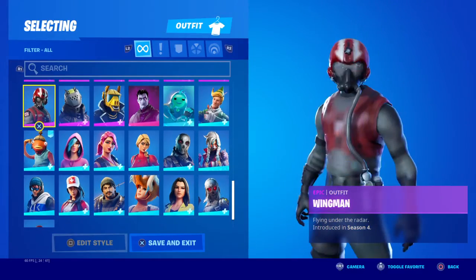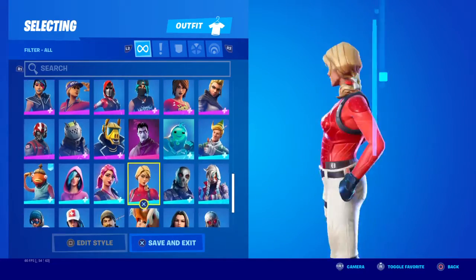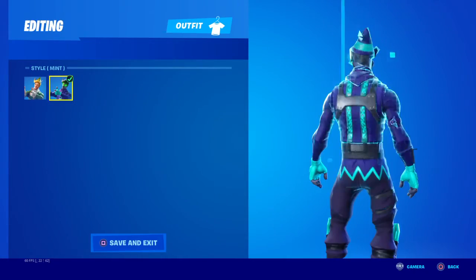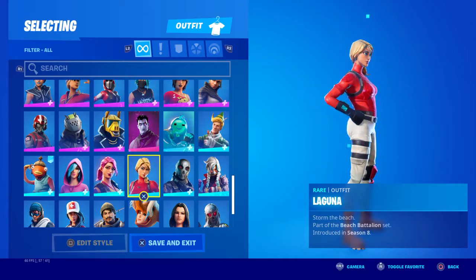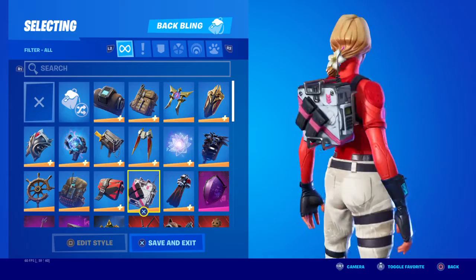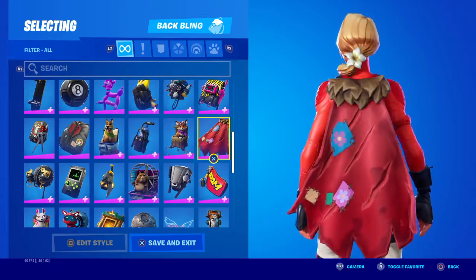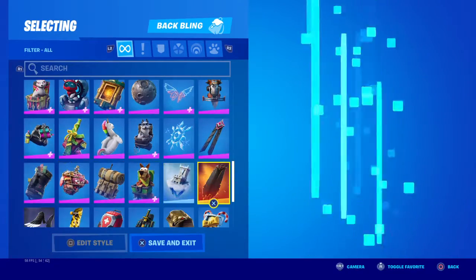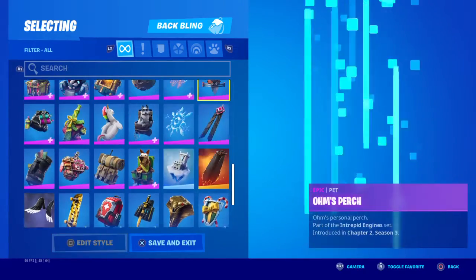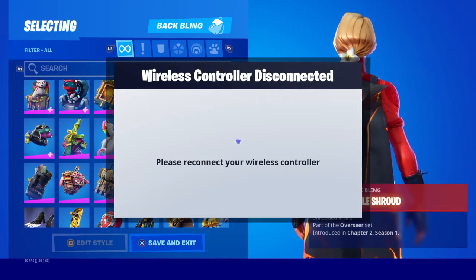I'm making this video about Share Play — this is the option where you can give the controller to the person watching you. Right now my friend is controlling me, and he's checking out how many OG skins I have. As proof, I'll go to the quick menu — it says 'wireless controller disconnected.'